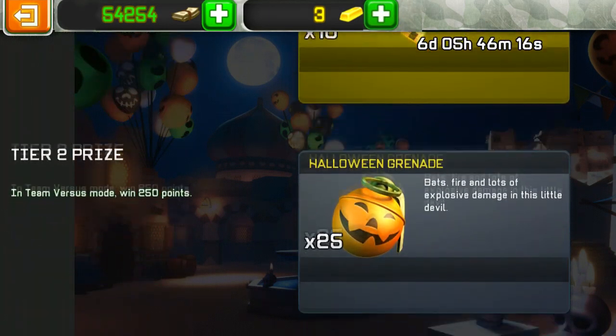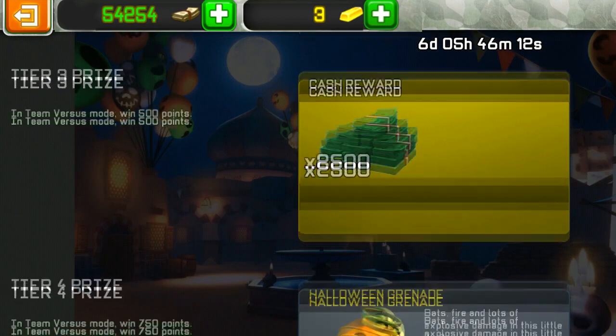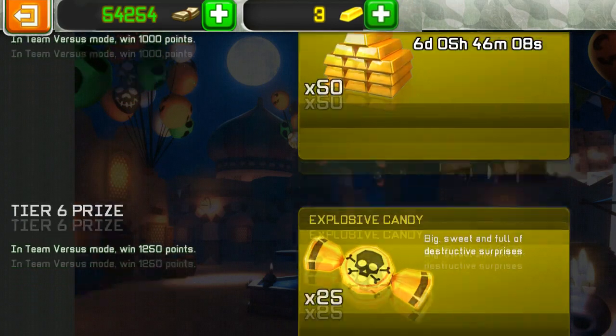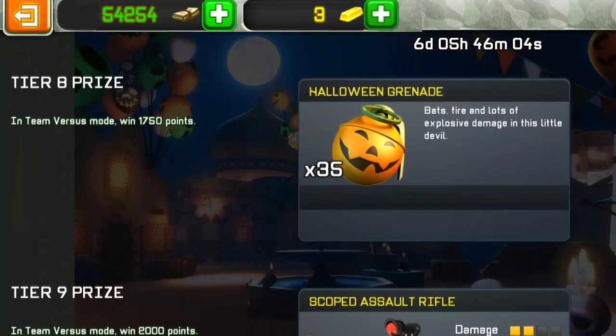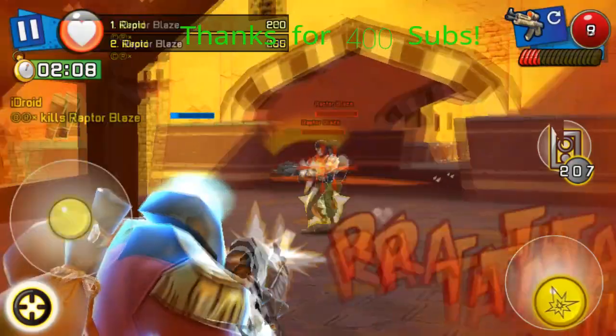Hey guys, how's it going? This video is going to be on the tips for Halloween Haunt Week 3, and it's definitely the most challenging of the weeks we've done so far. Most have guessed right — it's going to get progressively harder every week. So let's move on to the tips. First tip is to use a clearly tagged point multiplying head or armor.